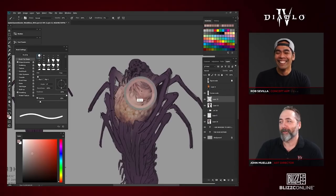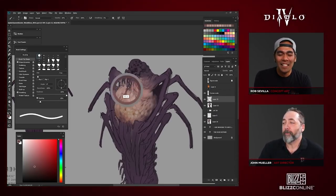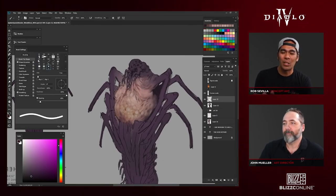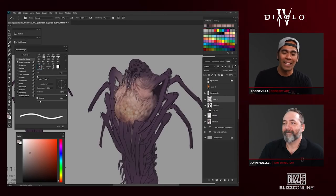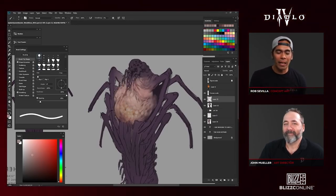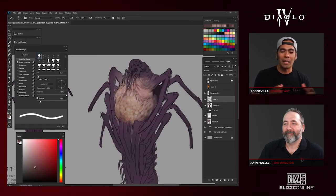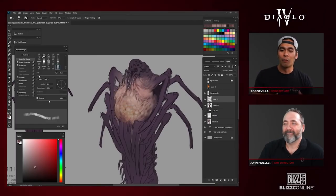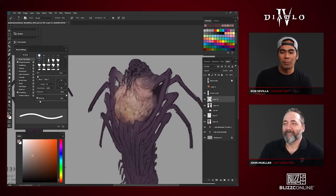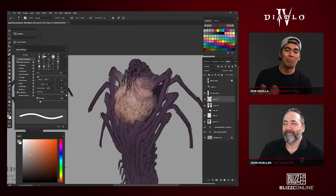You might have a finicky art director who just shows up and wants to change everything. I think that's called seagull management — where they just dive in and then disappear again. Yeah, they come in and do what seagulls do, then fly away. I don't do that though, right Rob? Just kidding.